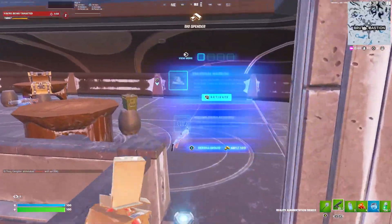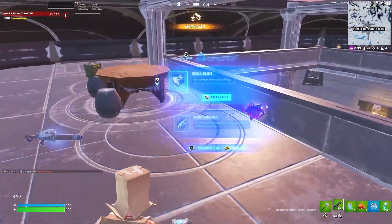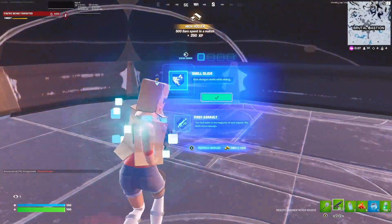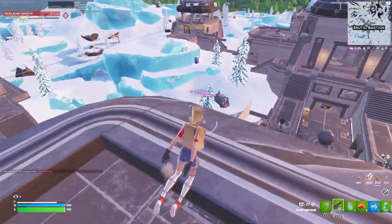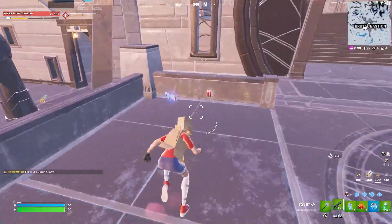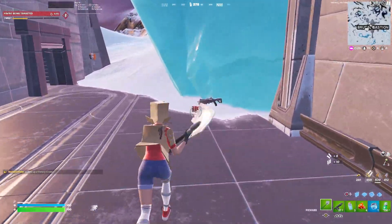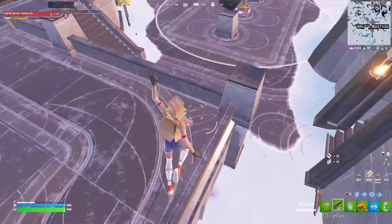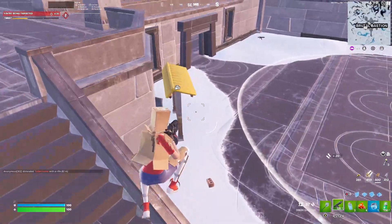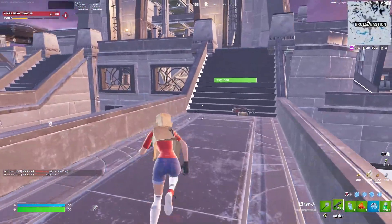I've gotta get my augments here — I haven't got any of them and I'm kind of running out of gold. Shell Slide — that's one of them. Now I need Shotgun Striker and the Quicker Shotgun Reload. With all three of those, we basically have an exotic drum shotgun. And then once we get the mythic from the island, that's when we really have the best shotgun in the game. I'm just gonna wait to see one of the vaults and go there because I need the gold from it.